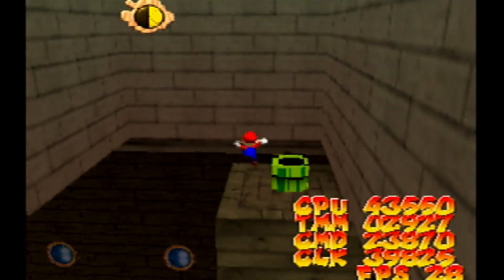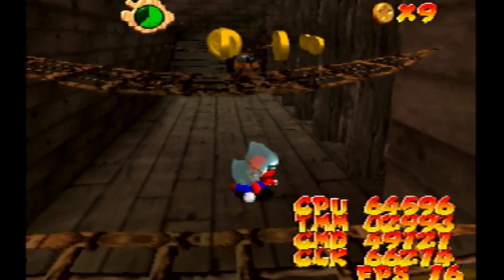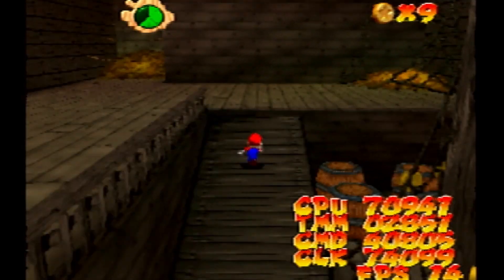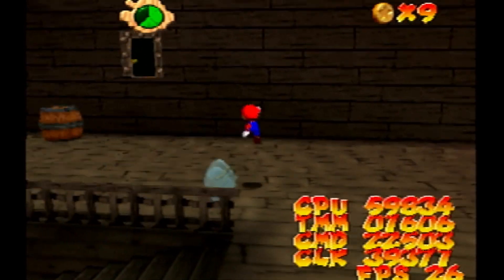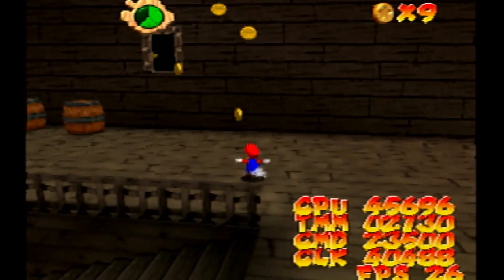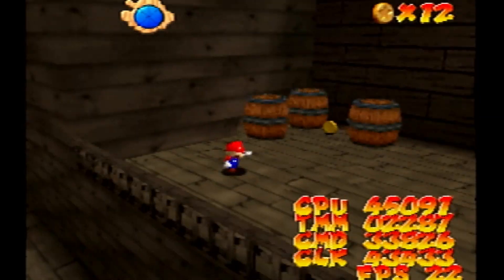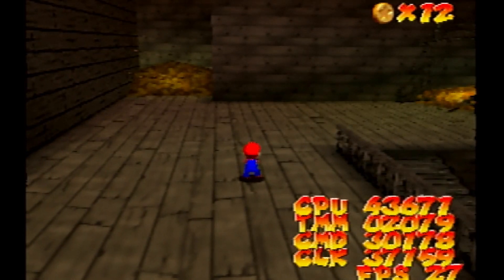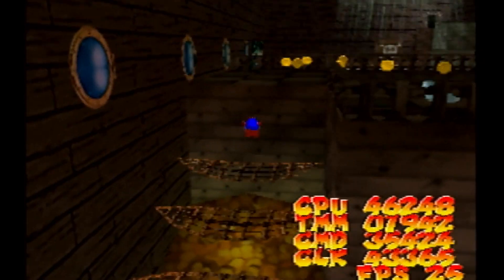I should probably reset them to their home if Mario leaves the room — might add that to the code. This area says 15 FPS — not good. But the CMD is at 40, so it's gonna be 25. Anything above 20 FPS is honestly fine in my book. Of course I'm shooting for 30 every time, but 25 — that's 5 FPS more than Ocarina of Time. This one also says 25, but it's gonna be 33 FPS — I can tell from CMD.